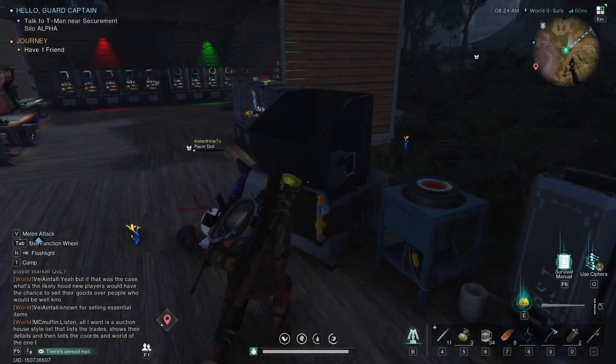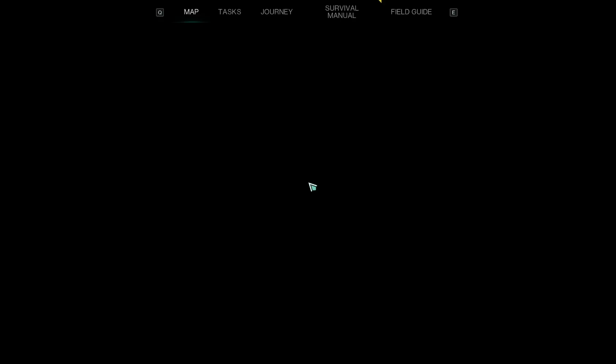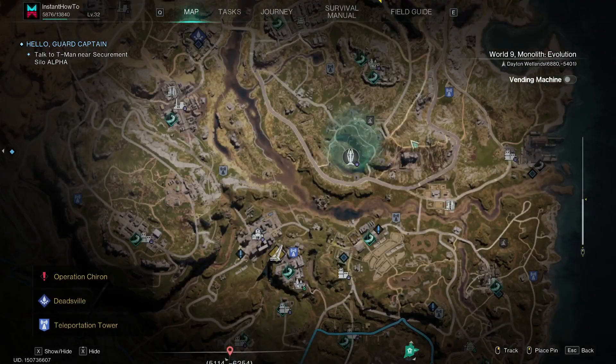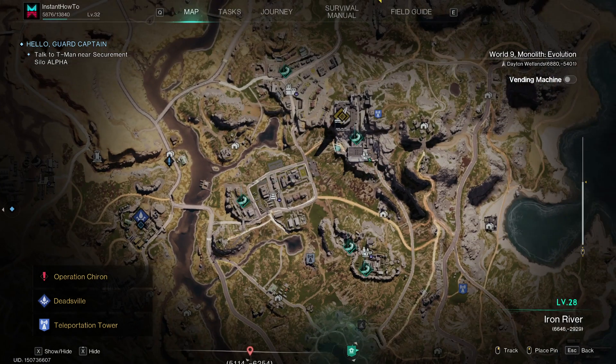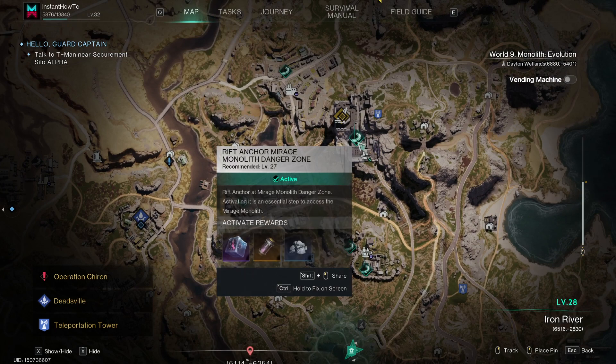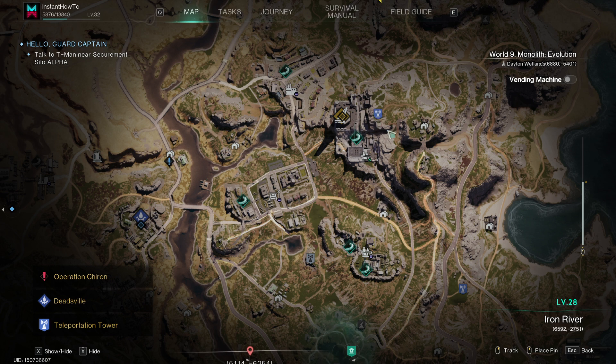To get these items, open up the map and loot the Iron River region, which requires level 28. However, if you have good armor and weapons, you can loot it earlier. There are soldiers here, but if you have a sniper rifle, simply go to the cliffs next to the teleportation tower and shoot them down.